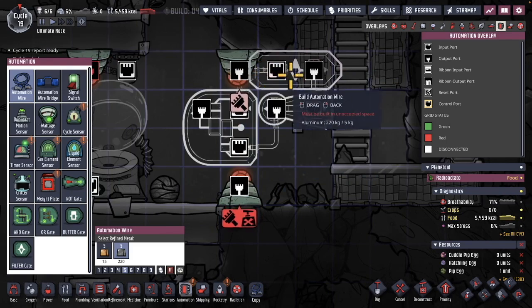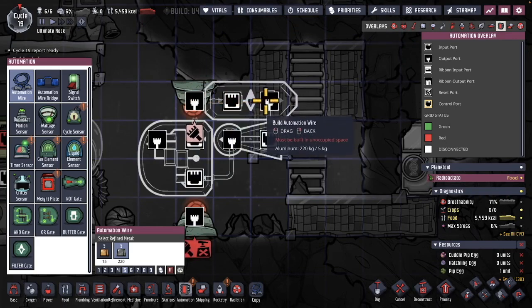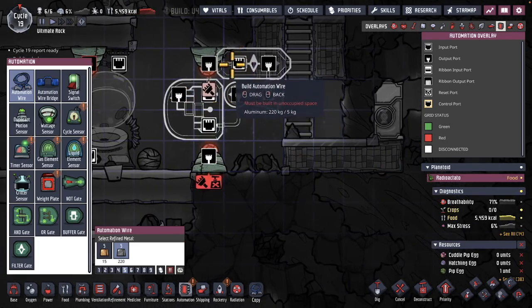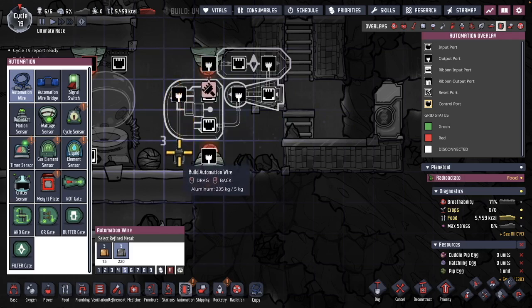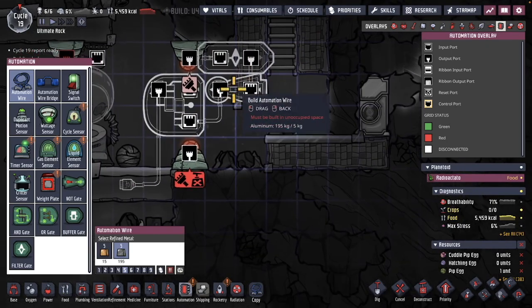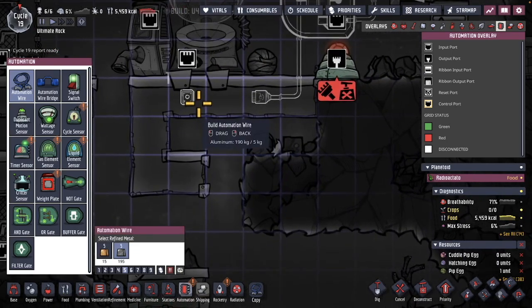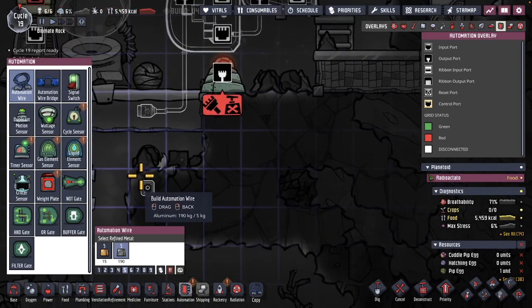Let me pause this so there are no disasters while I talk through this. The moment I see a dupe, it's going to delay on the filter side by one second, but immediately pass through on the direct side. When a dupe enters, I'll get a true signal for one second, then the NOT gate fires and turns it off. I want to connect this to a trapdoor — it'll open the door for one second and then close it.